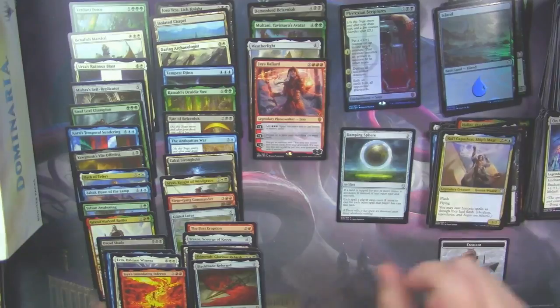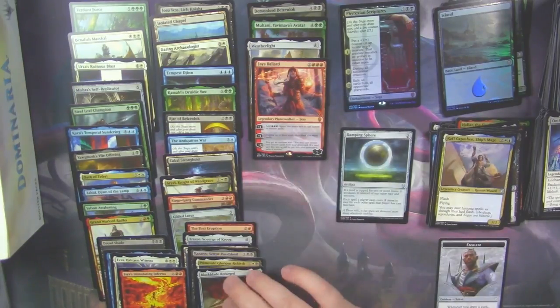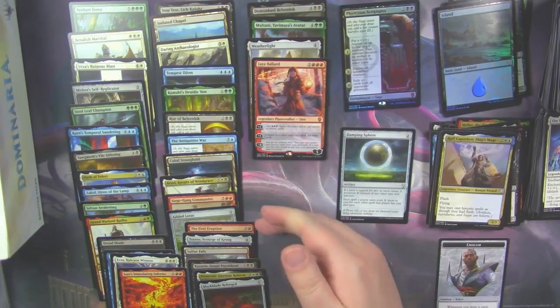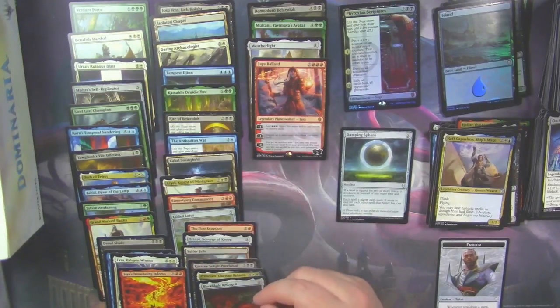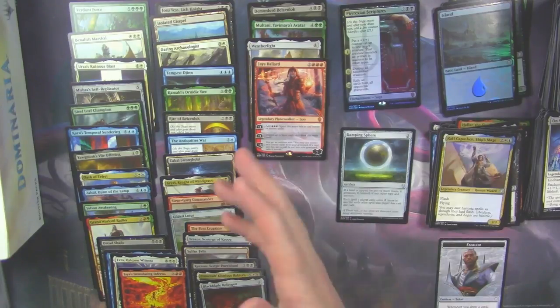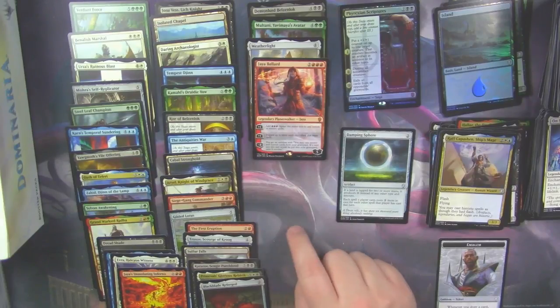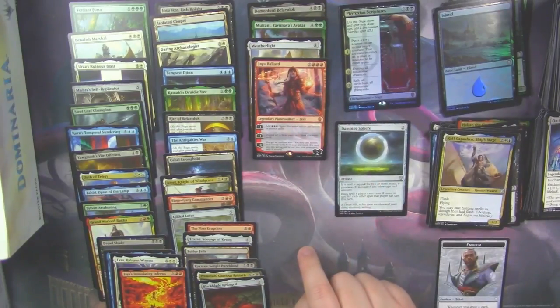And then we got a Wrath. So we only ended up with four Mythics, but we did hit a Foil Mythic — Phyrexian Scriptures — which is pretty nice. We only hit two of the Buddy Lands: Sulfur Falls and Isolated Chapel. We did hit the Gilded Lotus though, which is nice. The Banalish Marshal is also very good. The Cabal Stronghold is quite good. Traxos is probably fine. The Black Blade is probably good. The Mythics are pretty decent. We only hit one Damping Sphere, which is kind of weird.